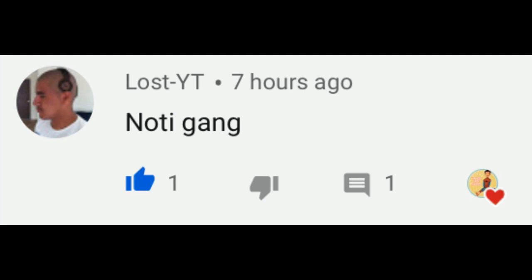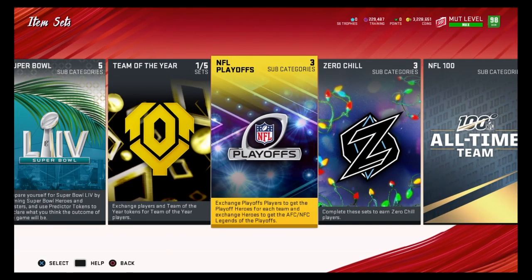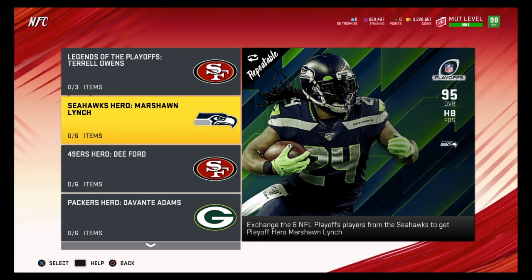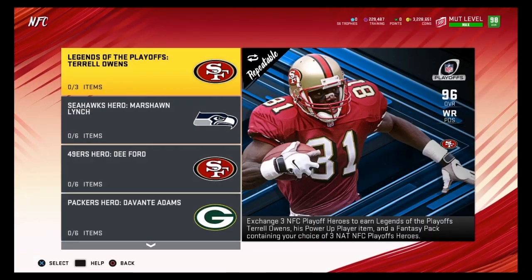The first method consists of three different sets: Ultimate Legend, NFL Playoff, and Team of the Week. What you guys want to do is find a decently expensive player on the auction house, see how much it costs to do the set, and if the set costs cheaper than what the player is going for, you can make a profit. For example, if Marshawn Lynch is going for 90,000 coins, minus tax is 80,000 coins.